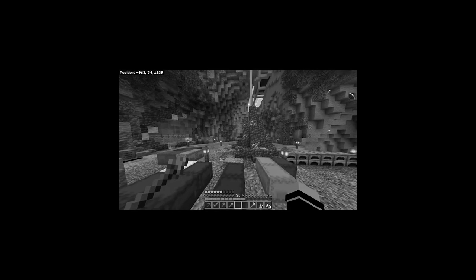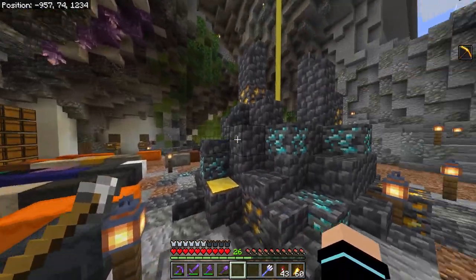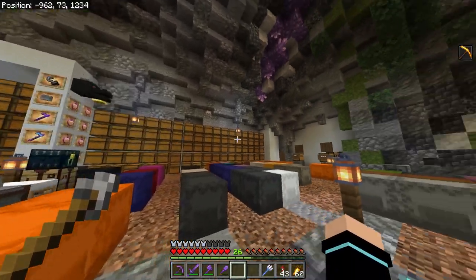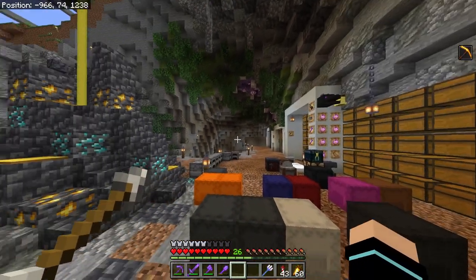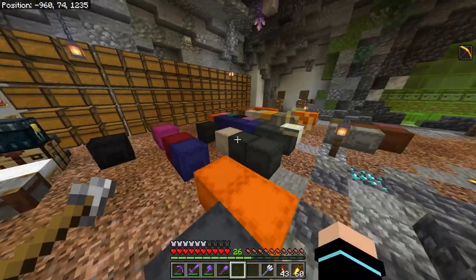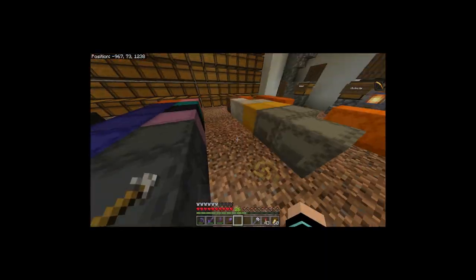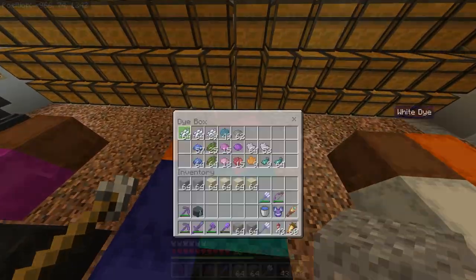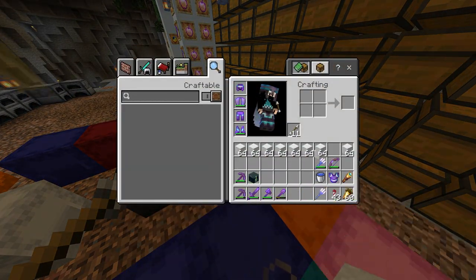For the shop I'm thinking a modern look, because I've been going with a pretty modern aesthetic with my base. I've got the modern skyscraper, the modern interior with cube-y shapes and smooth blocks, and my nether tunnel is pretty modern too. So I feel like we'll do that for the shop as well. I'll need some white concrete — I'm on my last bit — so I'll need to go get more sand and convert it.